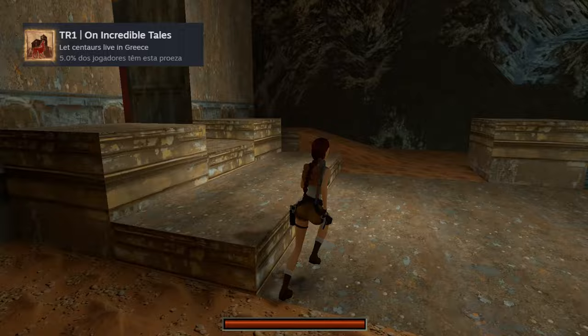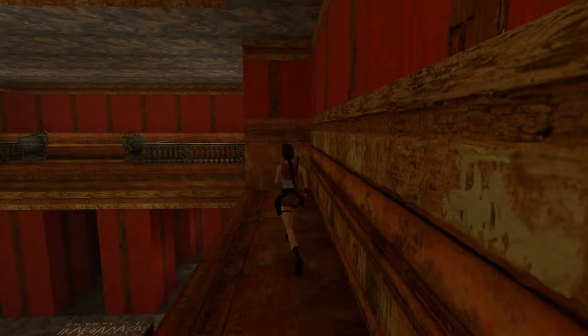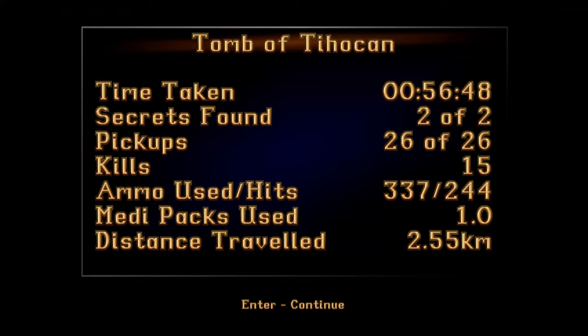At the end of the level, just proceed to the temple and ignore the centaurs — you will get the trophy when you complete the level. If you are also going for the achievement of killing all enemies, don't forget to save before completing the level so you can defeat the centaurs and finish again.